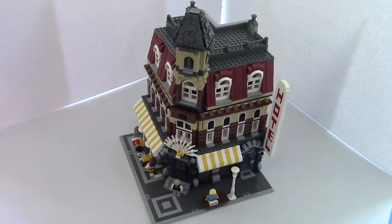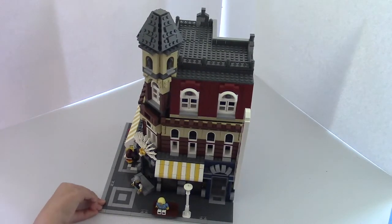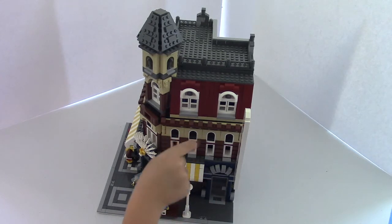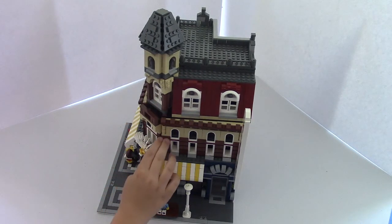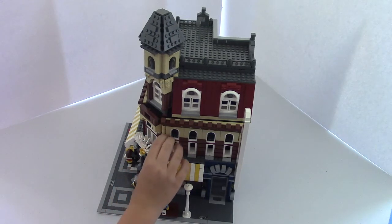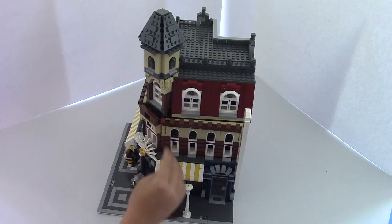Me and my sister and my dad actually did the inside. The first floor, the cafe, Evie's design. The second floor is my design, the third floor is my dad's design. The fourth floor is the nicest apartment. This floor is the hotel rooms and the front desk, and this is the cafe.